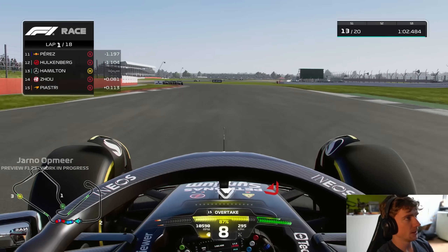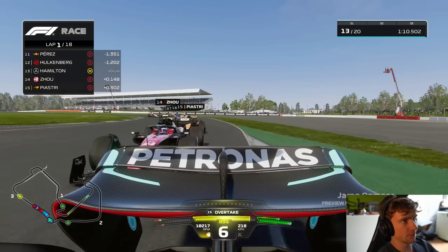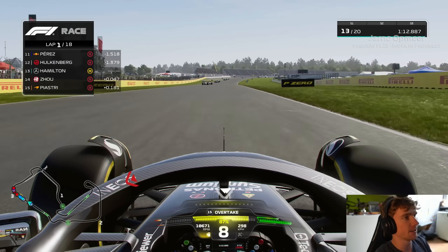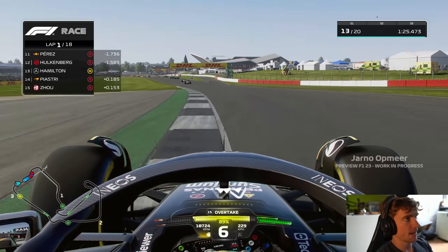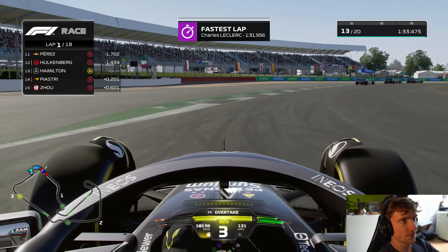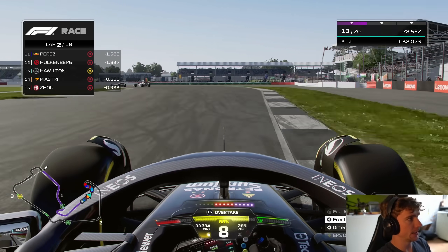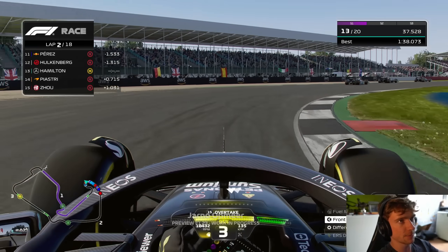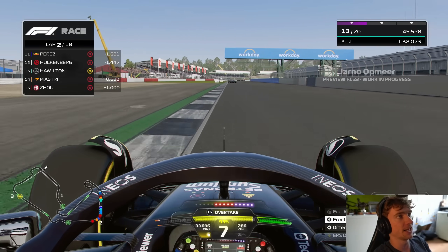The tires are already up to temperature. I've gone for preset four, which is a lower downforce setup, and I've added a few clicks of front wing to get rid of that standard understeery default setup feeling — even though F1 23 already has so much less understeer than F1 22. First impressions of F1 23: much more traction and much more rotation on entry. It almost feels like with this default setup I've got more rotation than with my esport setups on F1 22.